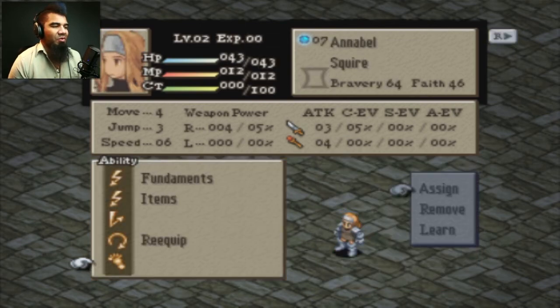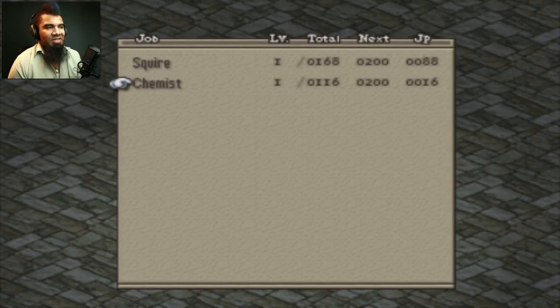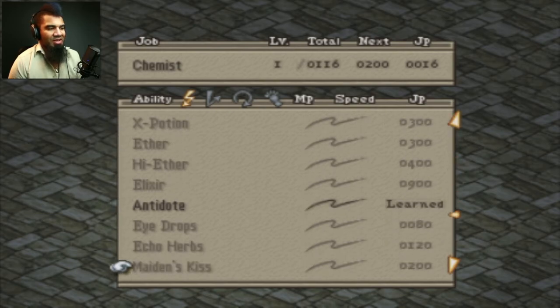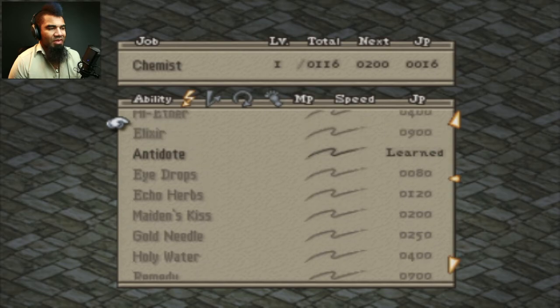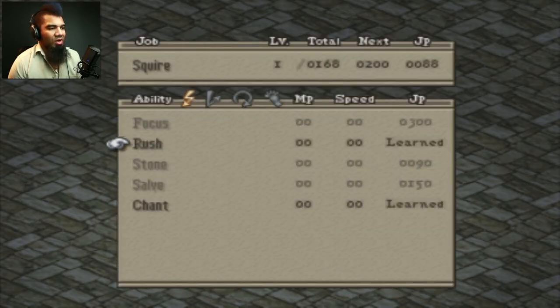Most of everyone I just already took care of, but I went ahead and left Delita without actually equipping items and didn't even check if he's got anything learned. So, Chemist — he can use potions because he's got enough job points. He learned Antidote, and that's it. So he can use a potion and an antidote. And as a Squire, he can rush and chant.